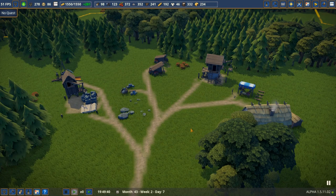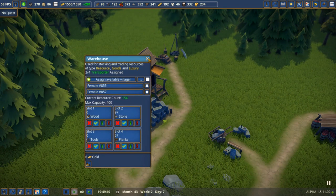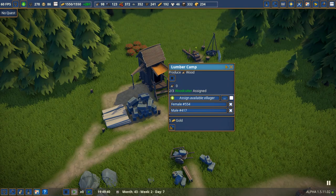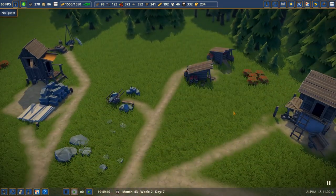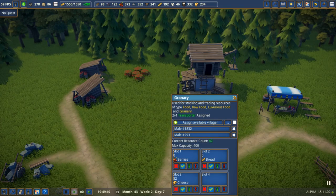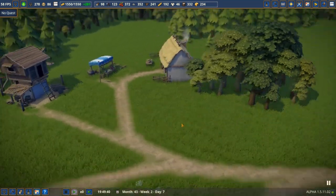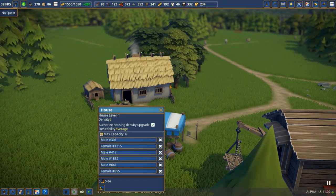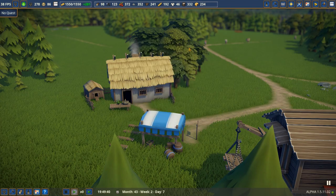Stage one — they've built a couple of gathering huts. We've put some employees and designated what stuff I want in storage: goods, stone, planks, wood in one; berries and food in the other; and the market trader set to food. We've already got a building with six villagers in it, so we're getting a little bit of life into there.